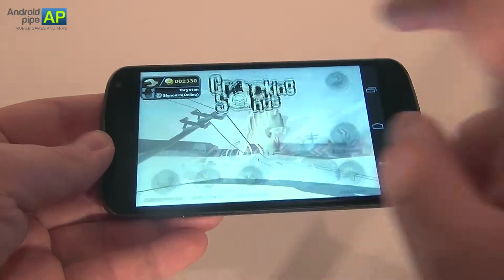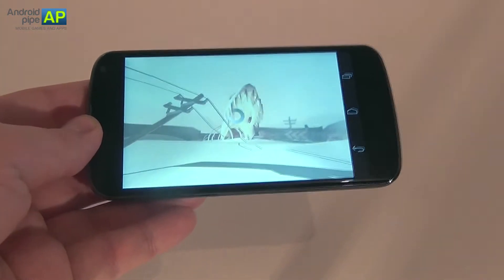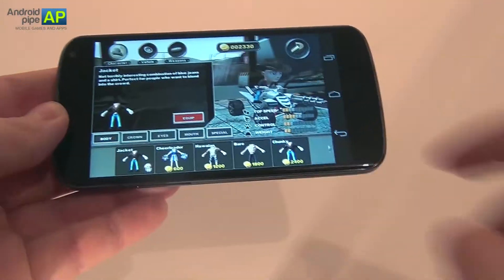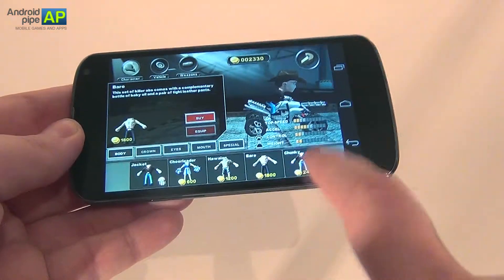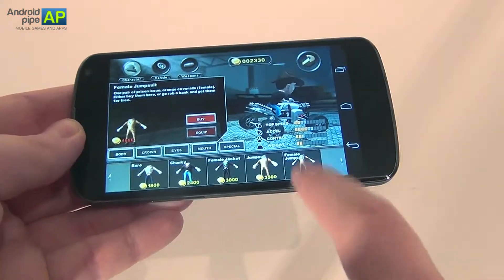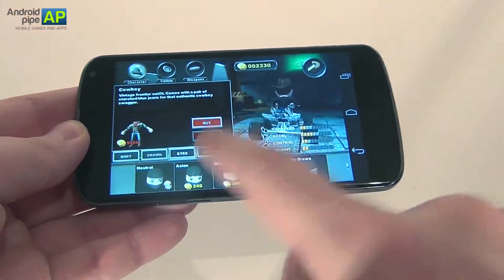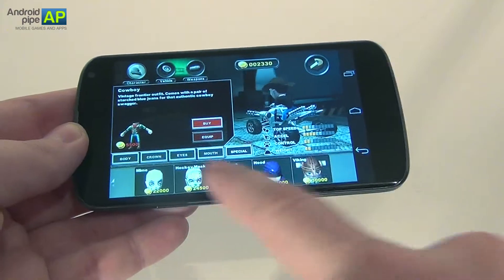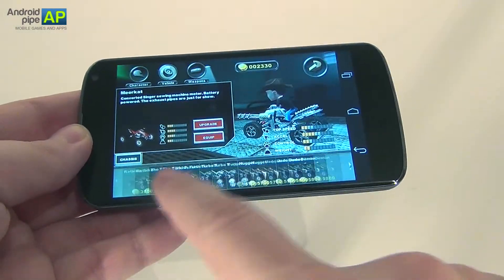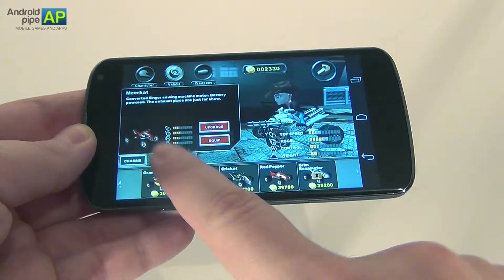Let me show you the upgrades. Here we are with some vehicles and upgrades. You can also upgrade your character — you can buy him a cheerleader coat, Hawaiian, bear, jumpsuit, female jumpsuit, or cowboy outfit. There are also eyes, mouth and special purchases — you can put a gas mask on him. And these are the vehicles you can buy. Some of them are pretty cool, most of them look like ATVs.